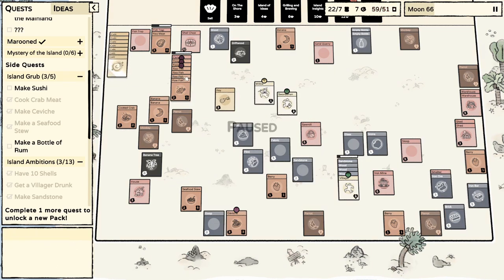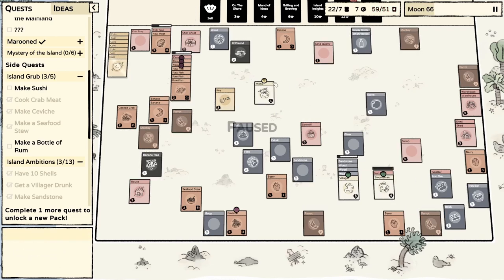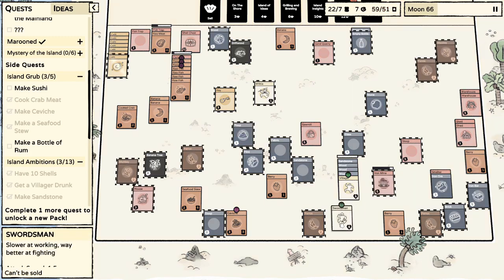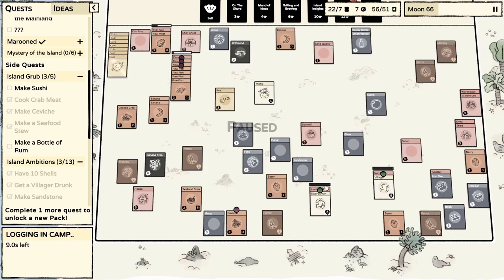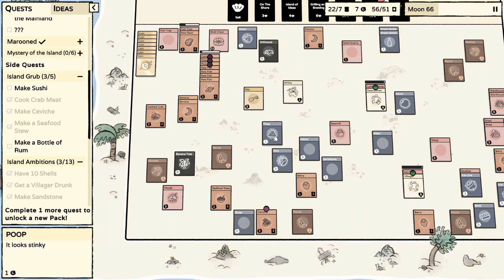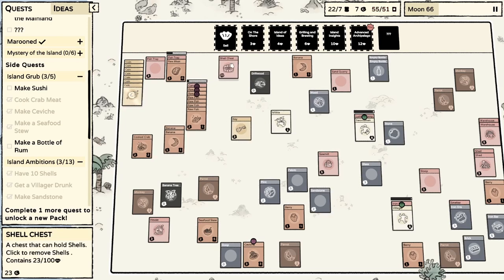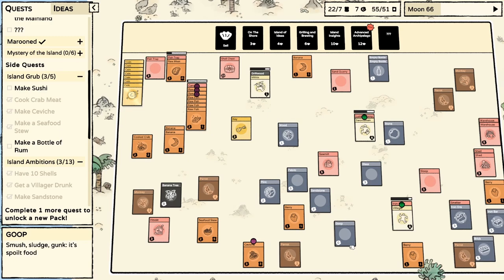We got a key. You're back on iron mine duty. You're almost done. You're on iron mine duty. You're on lumber camp duty. We almost lost a villager there. That was kind of dicey. We need more wood.